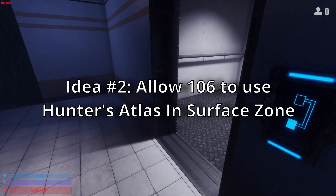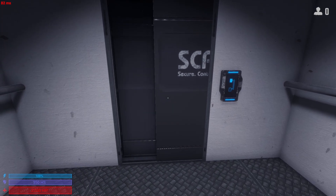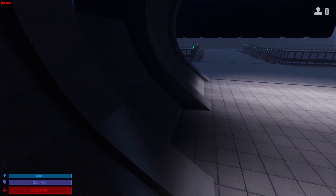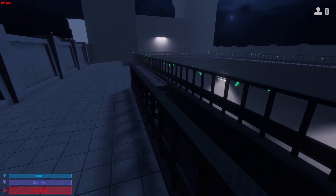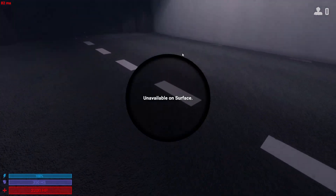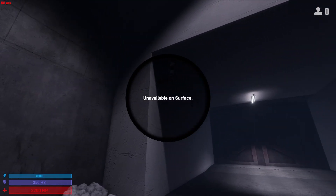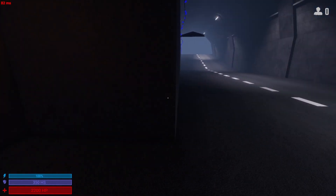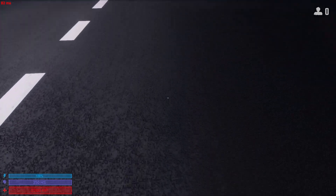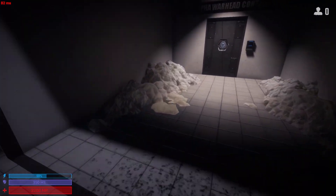Let 106 use his map on surface zone. It's pretty common knowledge that SCPs in general are at their weakest on the surface zone, especially when a whole MTF or chaos wave spawns in. But 106 just sucks in the surface zone — he can't even use his map, which is so stupid. Yeah, he could go into stalk mode, which is good enough I guess, but it's not enough. Especially once the nuke goes off and you can only be in surface zone — just give us something to work with there. So that's my first two ideas: make the map better overall, and actually let him use that ability on surface zone. Those two go hand in hand and would make 106 infinitely better.